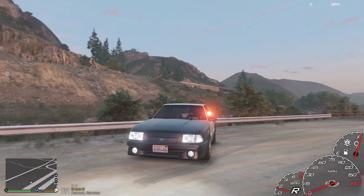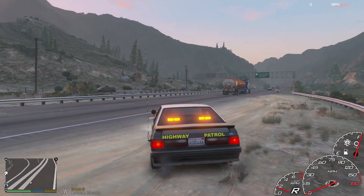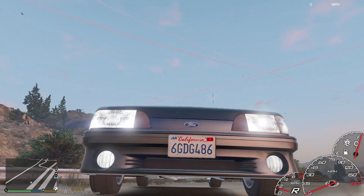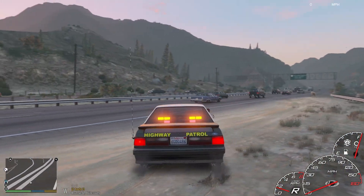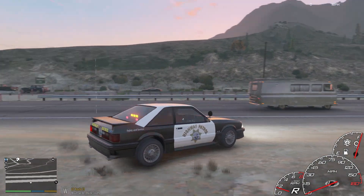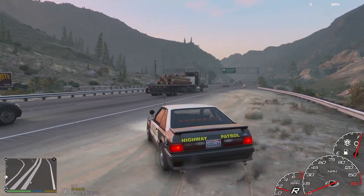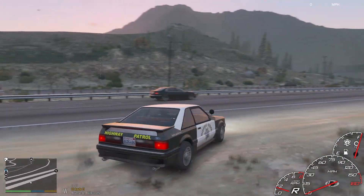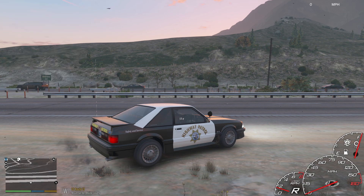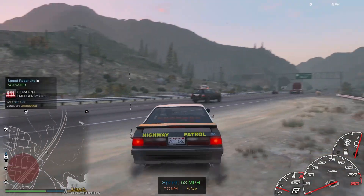Let's go over our lighting. Stage one has only a red spotlight in the front. Stage two has the traffic advisor coming on in the back. Stage three has wigwags in the front, the spotlight still on, and we also have red and blues and flashing tail lights. We're probably going to be doing a lot of pursuits this video since this is more of a pursuit vehicle, and obviously we're going to be trying the highways as well.